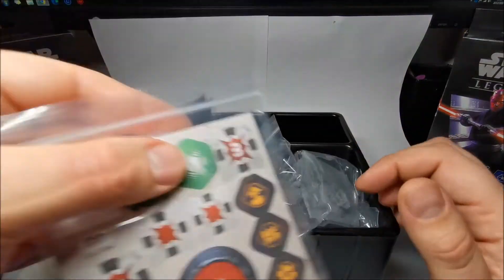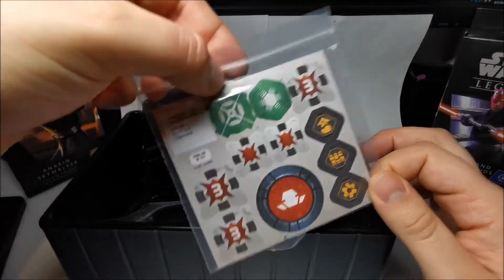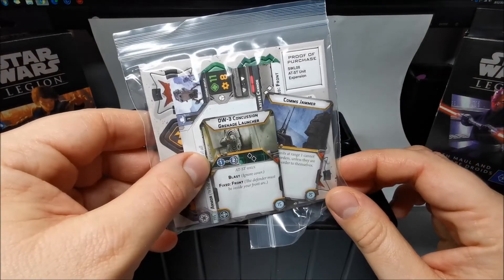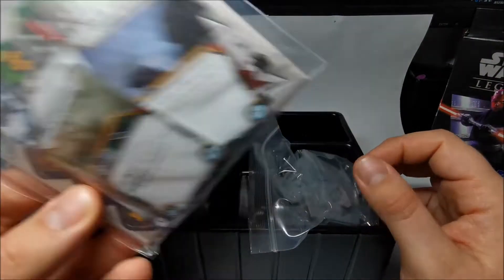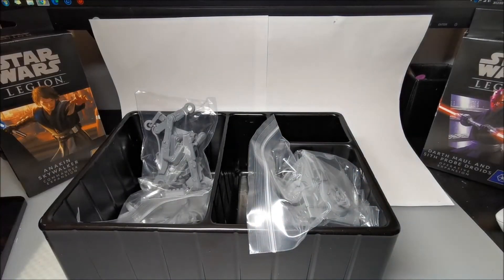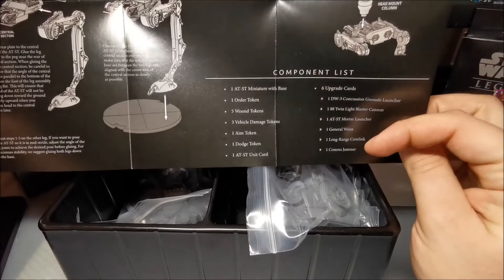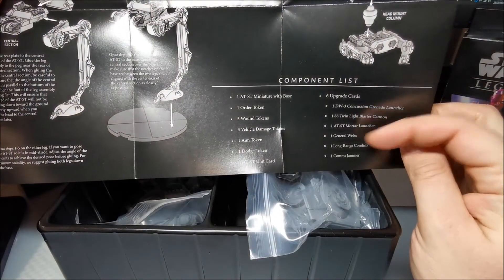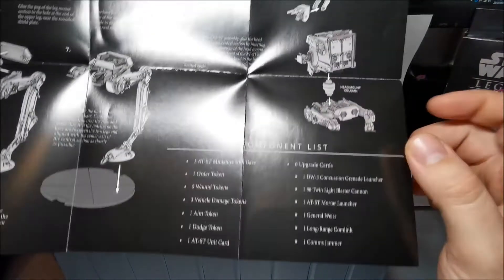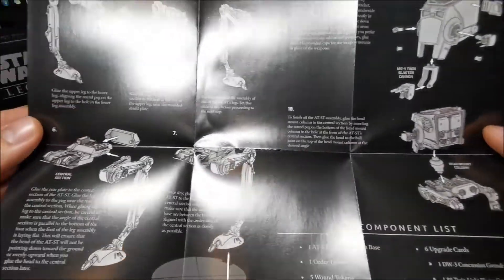You get a pack of tokens. In there you've got cards as well, giving you all the different rules for them. I should caveat here — I've never actually played the game yet, so not too sure how good the rules are or what they involve. In the instructions, it takes you through what upgrade cards you get, the tokens you get, and it's got instructions on how to build it.